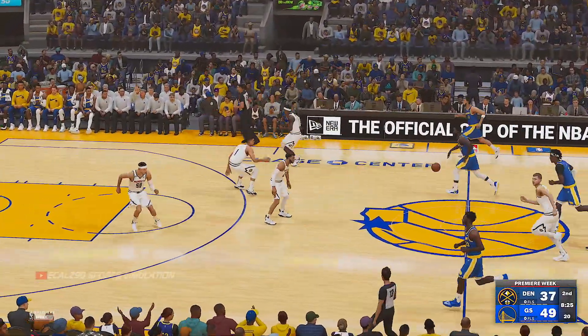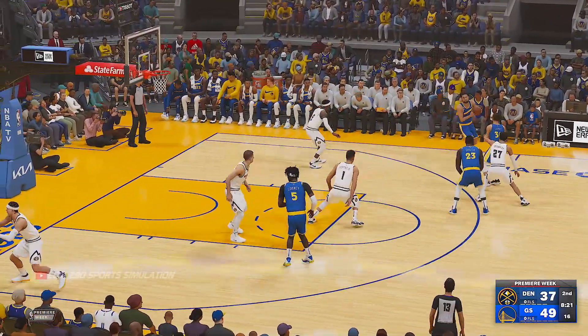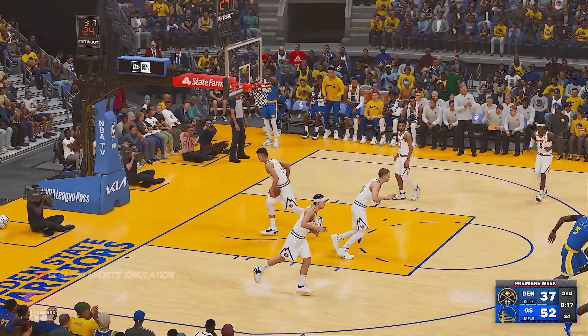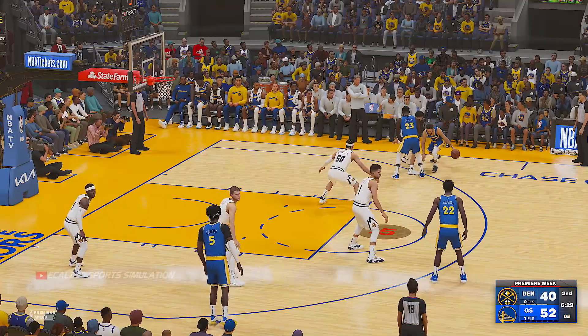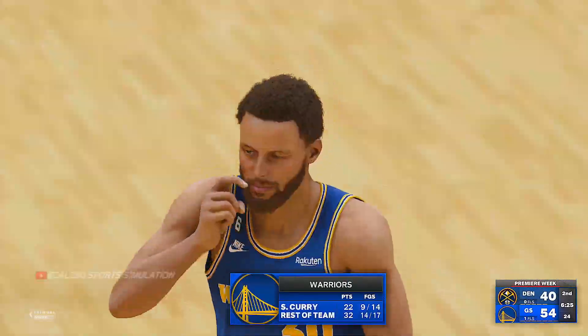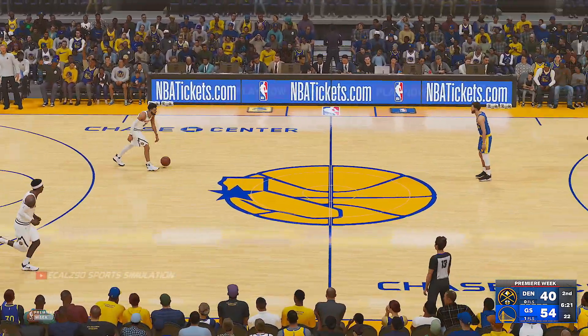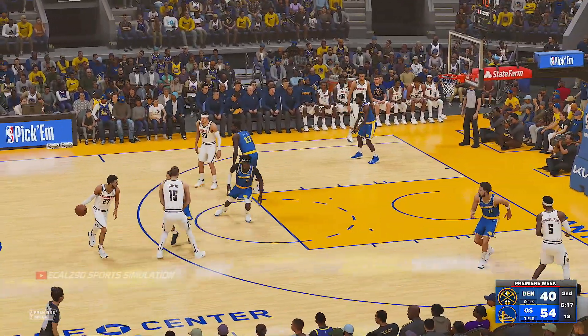Green will bring it up for the Warriors. The biggest lead of the game — 15 points. Thompson for three, and a great assist by Curry as that one goes in. Green with a screen for Curry, and he gets the bucket. Curry's got 22 points. Boy, has he put his foot on the pedal here this quarter — doing a terrific job leading their offense.